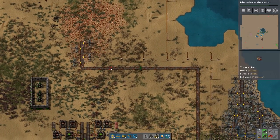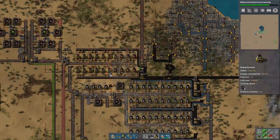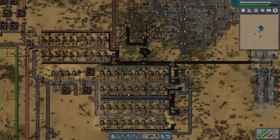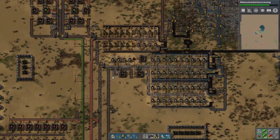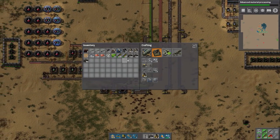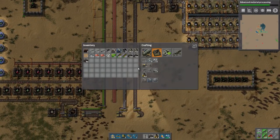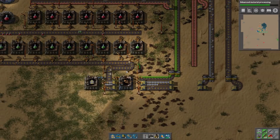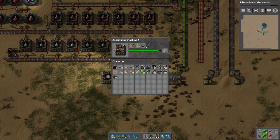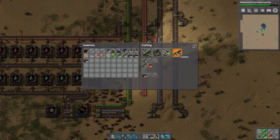We need to get a ton of iron, and once we get that going, we can upgrade probably this first row of furnaces. It's going a little bit slow and it's all because of the gears. I don't feel like upgrading anything right now — that's why I didn't bother.